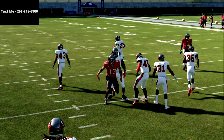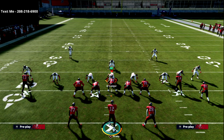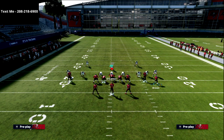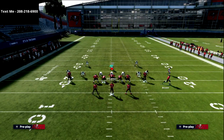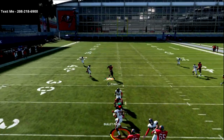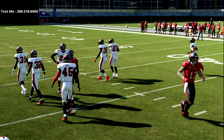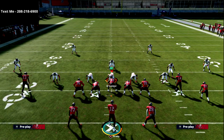If the receiver doesn't catch it you're not going to throw a pick. Most of the time he's going to catch it even if it's a weird awkward animation. Even if they get a good press animation, he's going to do very well. You see I got that inside release and really got about two to three yards of separation against that coverage.